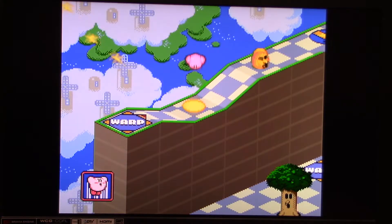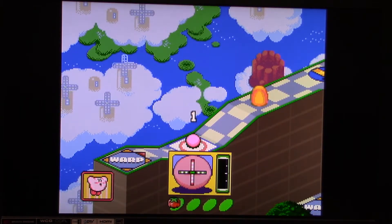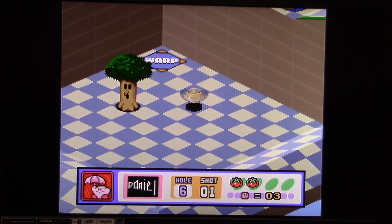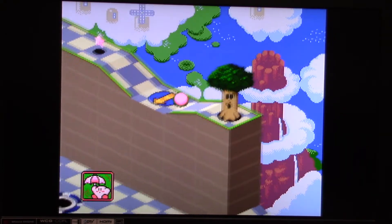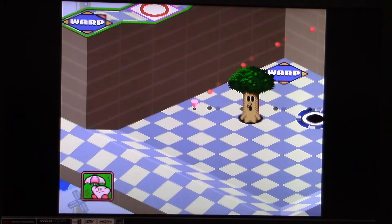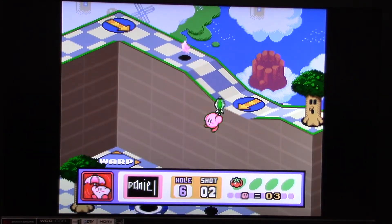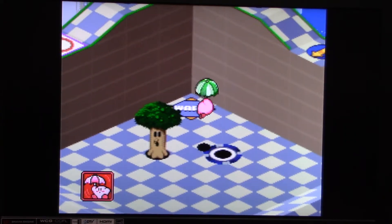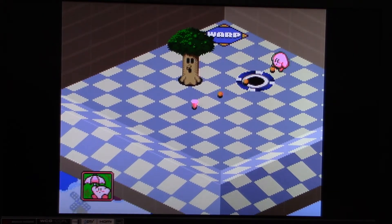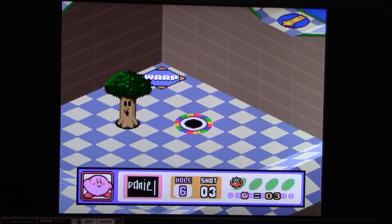Let's jump into hole number six. Also, if you choose to take a chip shot, you can choose if you want to have topspin or backspin as well. Now I have a parasol here. We're going to use it right here so we can make a landing right near the hole. That wasn't too bad — got it in the hole in three shots.